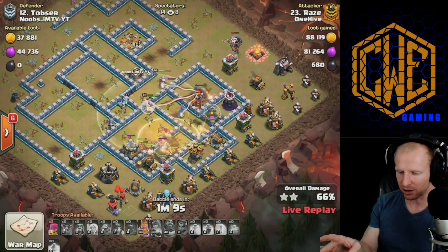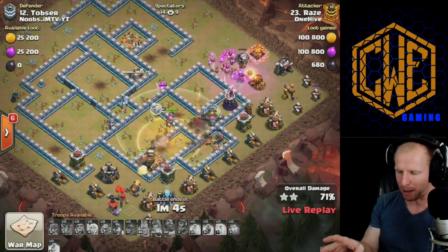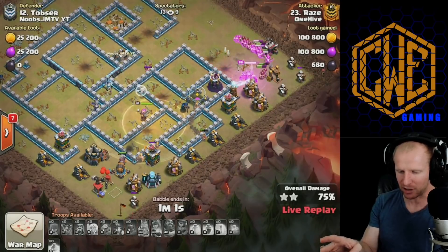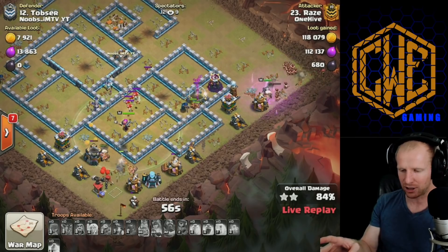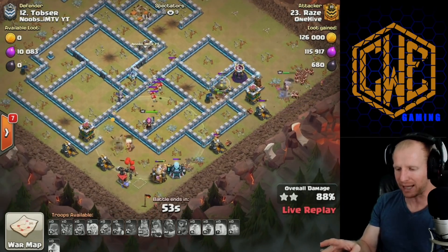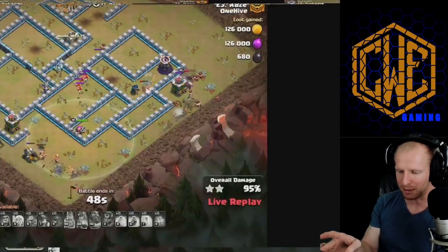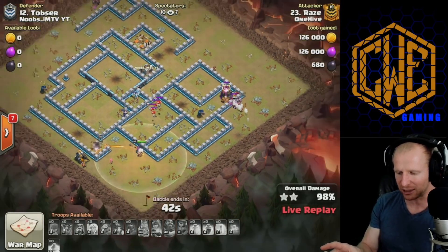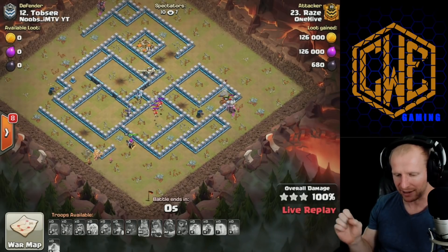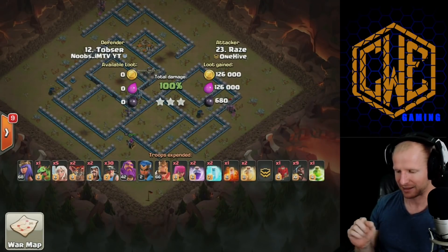The queen went down but the healers have switched over to the miners and they're all working together. Hogs and miners split to both Infernos — an awesome split. One more heal gets the rest of the way through, hitting all the miners, and he's doing really well. The king breaks out, pops his ability, archers in the corners picking off the trash as the miners are on all defenses. Plenty of time to clean up, and he has enough miners on both sides. Another three-star with Raze using that new siege machine — I am absolutely loving this attack!